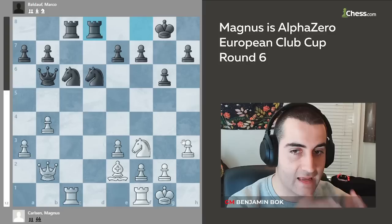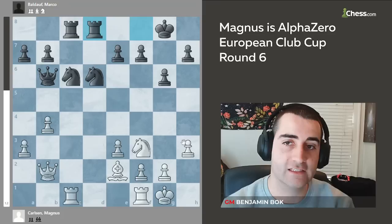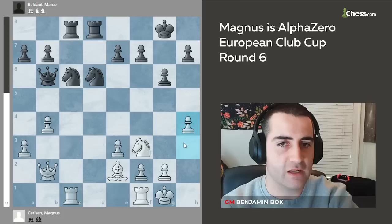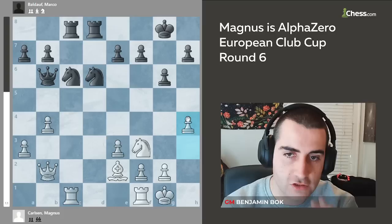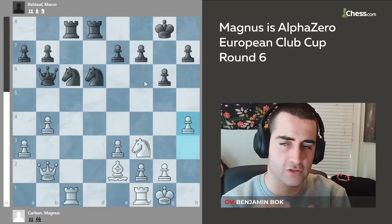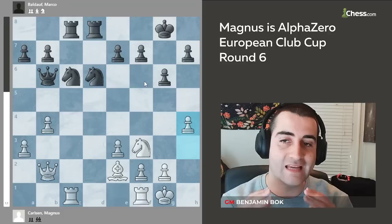We saw in the game against Korobov he played h4 or h5, he played it against Hare Krishna and it paid off, and here in this position he goes for the move h4. Alpha Zero was a chess AI that learned to play chess by itself, and when it played against Stockfish in 2017, in many games it used this pawn push h4-h5, and very often h6. This pawn push stood out to a lot of people and Magnus has learned to incorporate it in his own games.